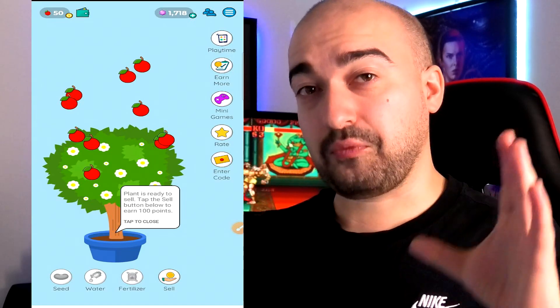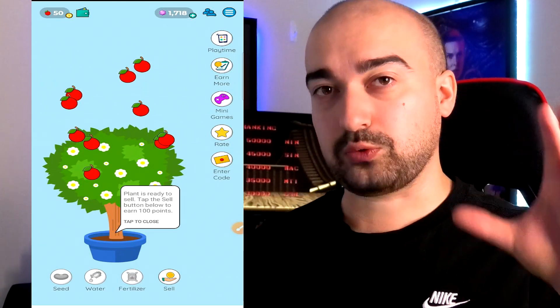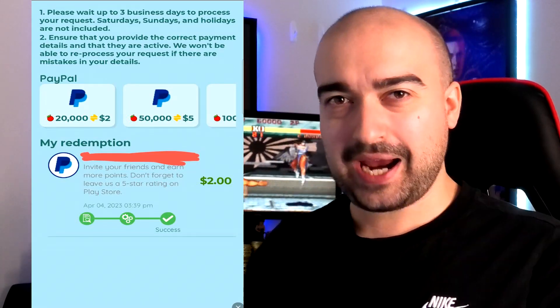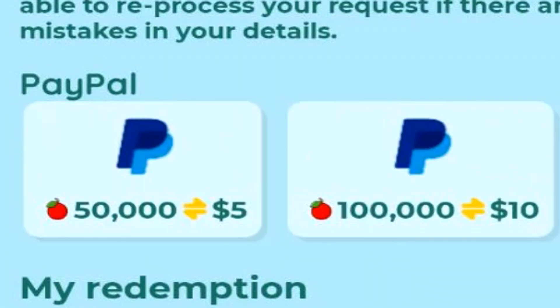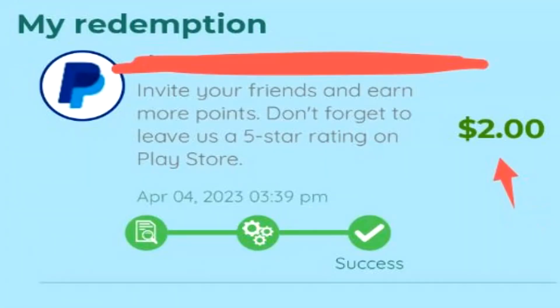Before we dive into the actual offerable system, let me explain the currency system so you understand how much fruit equals a certain amount of real-life currency. Tapping on the wallet button brings up the PayPal reward area — Lovely Plants only has one cash-out option at the moment, which is PayPal. The conversion rate is essentially 10,000 fruit equals $1, with the minimum cash-out being $2 for 20,000 fruit. You then have the option of a $5, $10, $20, and $25 cash out. With today's video I cashed out $2 worth of PayPal currency — it states I was paid, and I'll get into that in a few moments.